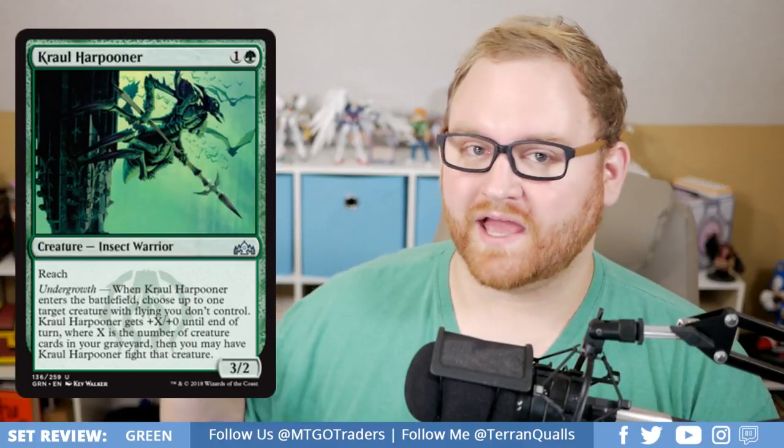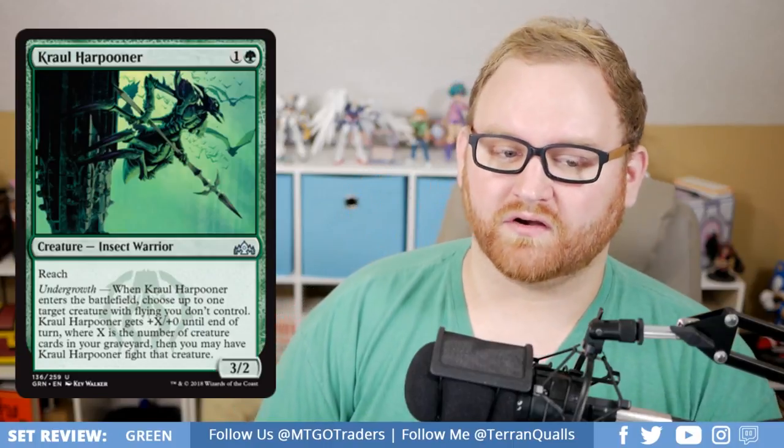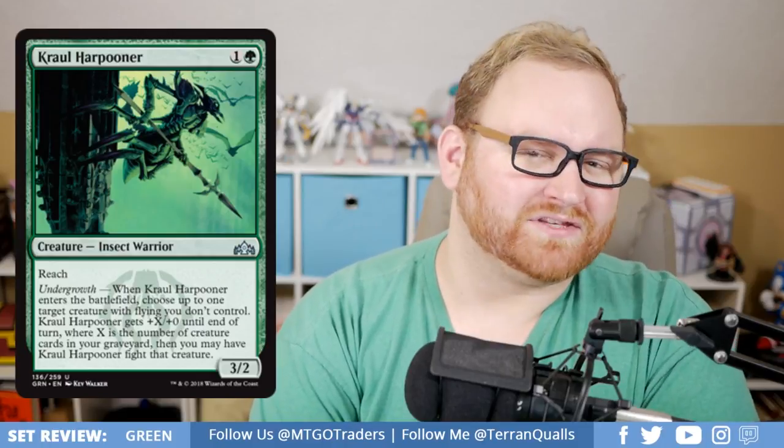We've got Crawl Harpooner, a 2-mana 3/2 uncommon Insect Warrior with Reach — that alone is fantastic. It also has Undergrowth: when it enters the battlefield, choose up to one target creature with flying you don't control. The Harpooner gets plus X/plus 0 until end of turn where X is the number of creature cards in your graveyard, then you may have it fight that creature. Very good — basically a removal spell if you need it, but it's a may ability, so it can also just be a 3/2 with Reach. In a Golgari standard list, this could even be a sideboard card for dealing with flyers like Aurelia.